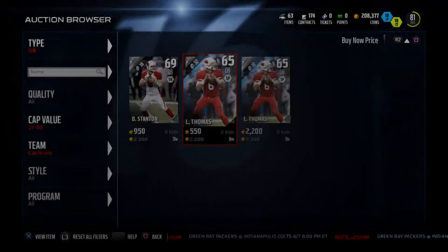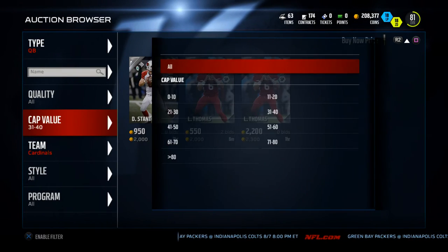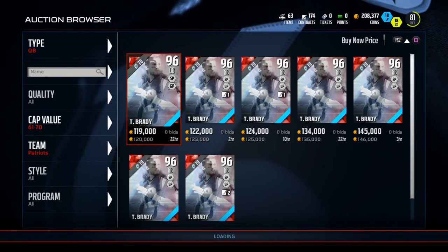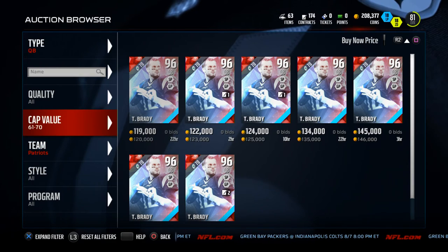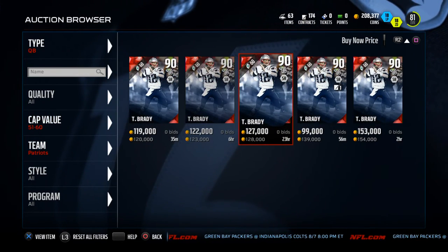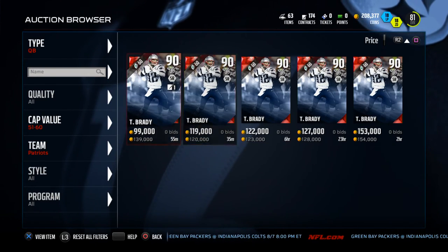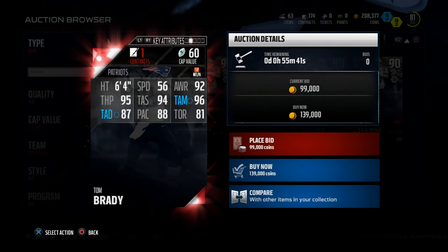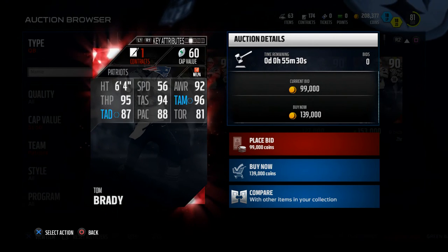The final quarterback I want to discuss is a bit more expensive — it's the 90 overall Tom Brady base set card. He's very expensive on the block right now, but he has 95 throw power, 94 throw accuracy short, 96 throw accuracy medium, and 87 throw accuracy deep. The 96 medium throw accuracy is the stat. If you have to have one stat, you want above 90 throw power and the highest medium accuracy you can get — that's what I recommend.